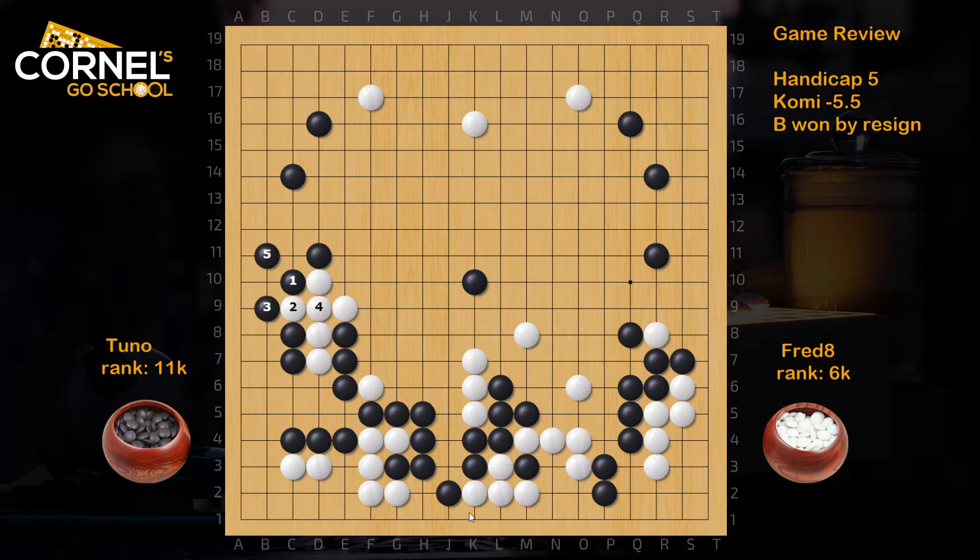Instead of atari, black can block like this, then atari and a hanging connection or solid connection — the group is just heavy and must run out. Tuna likes to play super thick. This is heavy — white should play a hane, give up two stones, atari like this and atari like this. In the end black played many moves to capture one, and white managed to damage the left side — that would be a flexible way to break the side. White is still heavy but it was good. White is still on the run, so black got separated on the left side but still builds a lot of territory.